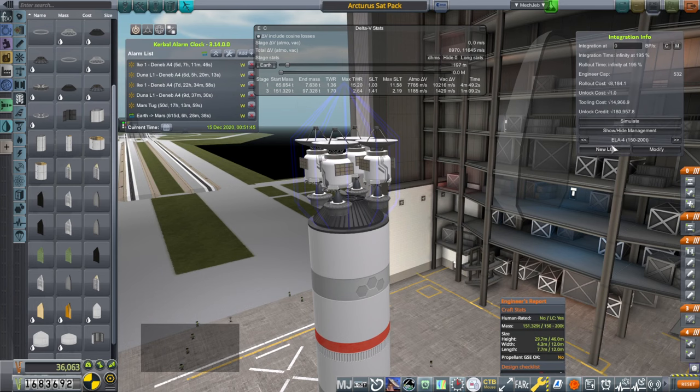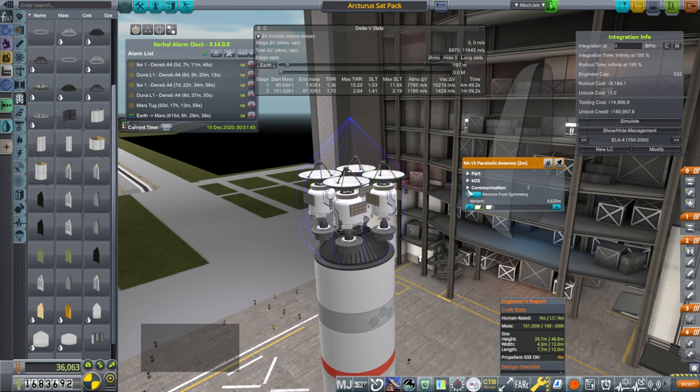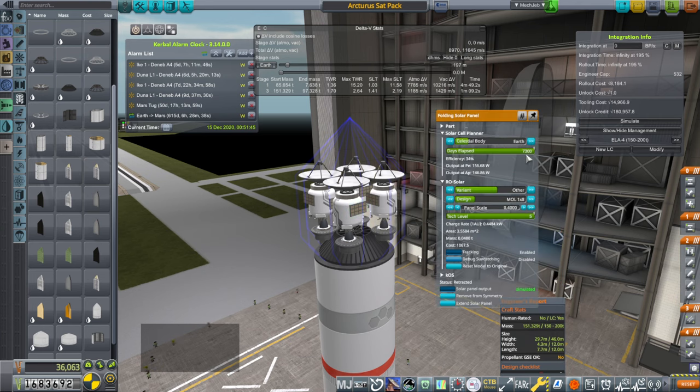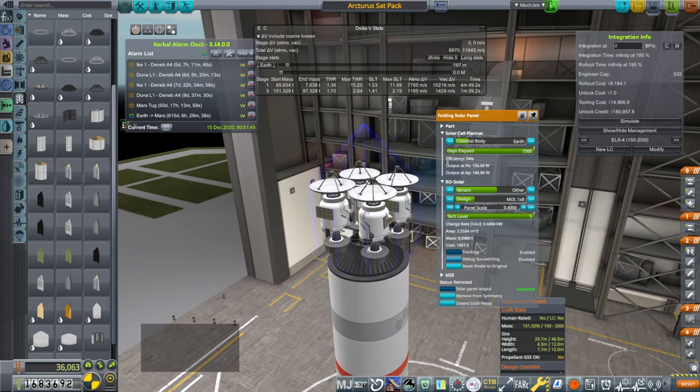We are at the bottom of ELA-4's limit, and basically we've just got UHF communications because these are supposed to communicate with our missions currently in Earth orbit. We've got 40 decibel milliwatts of transmit power, tech level 6, on the big antenna. I've planned the solar panels for 20 years, and each satellite gets double the wattage it actually needs.